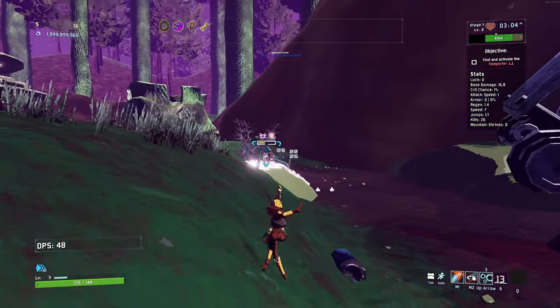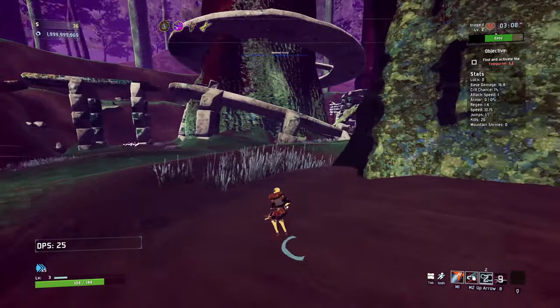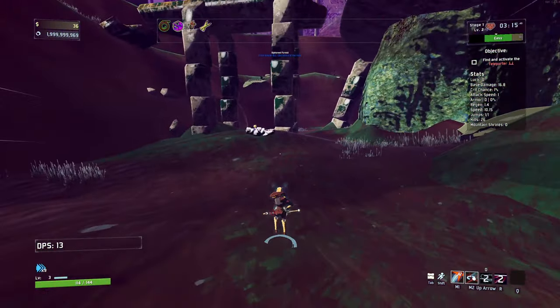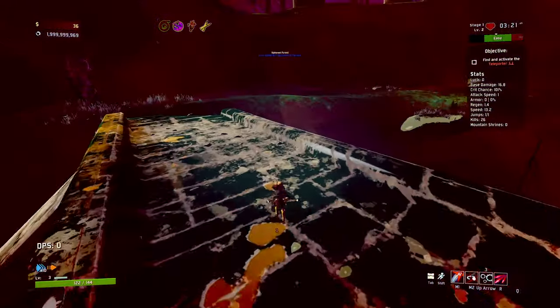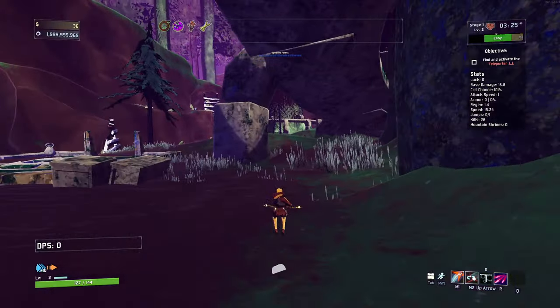I've got to be really careful because my R ability doesn't automatically charge - I've got to hold R to charge it. The flying enemies are going to be such a pain in the arse, I can already tell. Lots of extra attack speed there - that's potentially good. 3D printing attack speed, we like that.